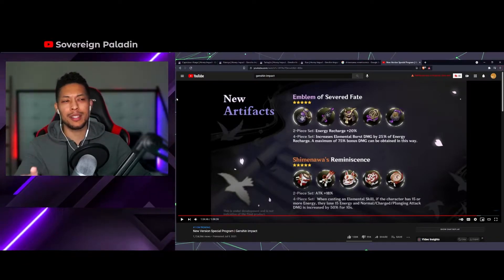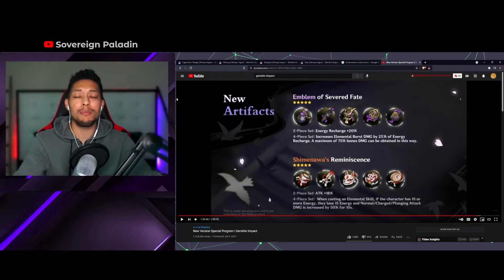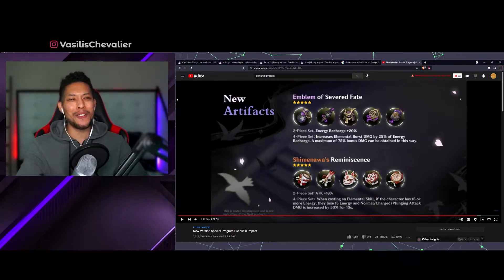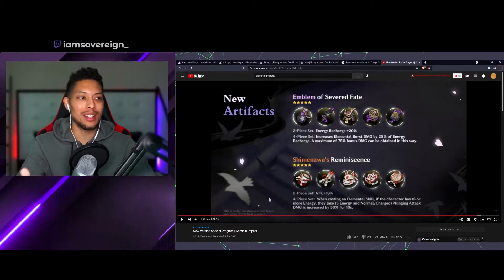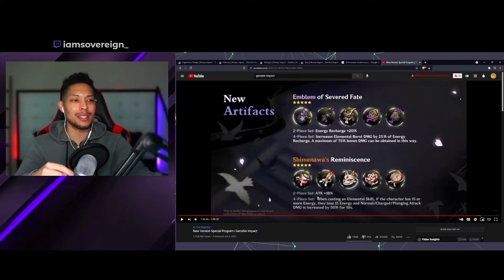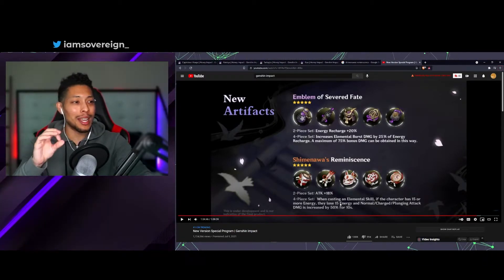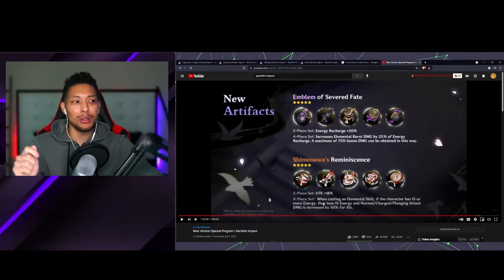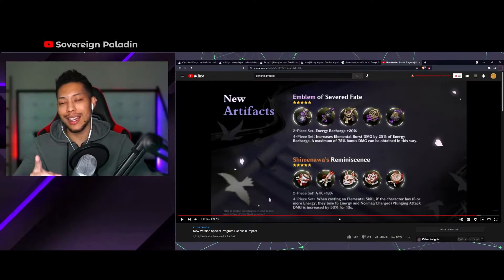Today we're talking about Shimanawa's Reminiscence. This artifact set is not too bad — there are some positives here, some huge gains, and we're going to talk about that in a moment. The four-piece set is very particular when it comes to what characters you're going to be able to use it on. As we can see on screen from the live stream, it is 18% attack boost for the two-piece — the exact same as the Gladiator set. The four-piece set is: when casting an elemental skill, if a character has 15 or more energy, they lose 15 energy, and normal, charge, and plunging attack damage is increased by 50% for 10 seconds.